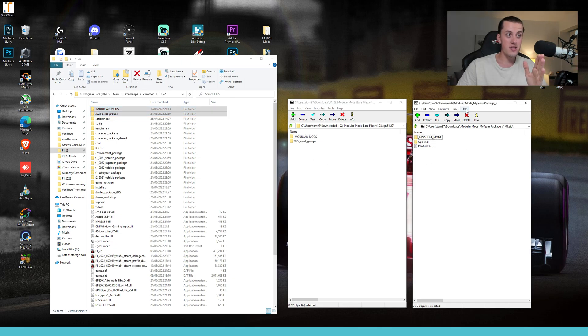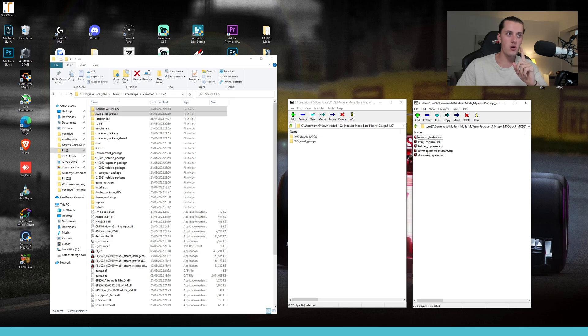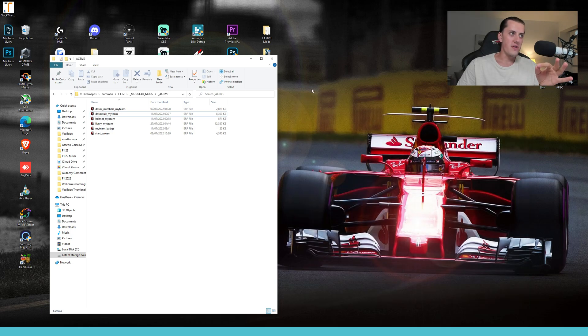Then go to the second download, the My Team package. There's an optional folder — check the readme if you're curious about it — but for now go into the Modular Mods folder and you'll see five items. Drag all five of these into the Modular Mods folder in the main game. Very importantly, go into the 'Active' subfolder — whatever is inside this folder will be working in the game. Drag all five items into Active and there you go.